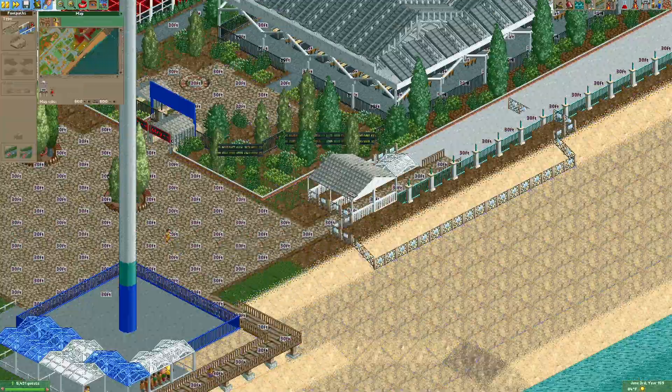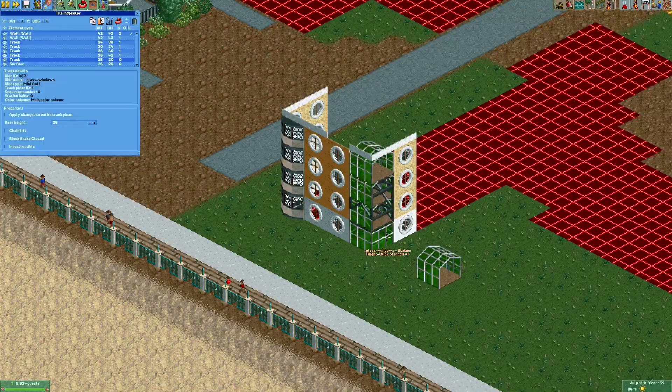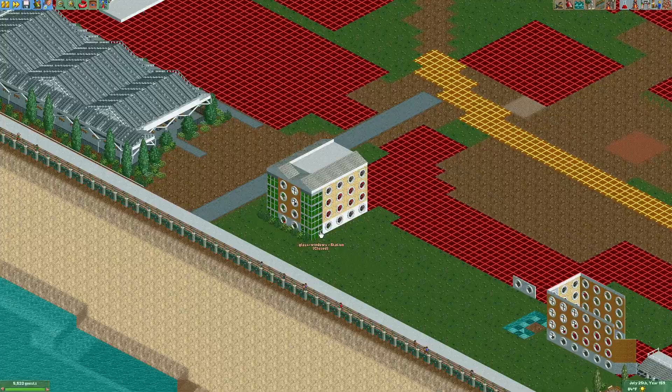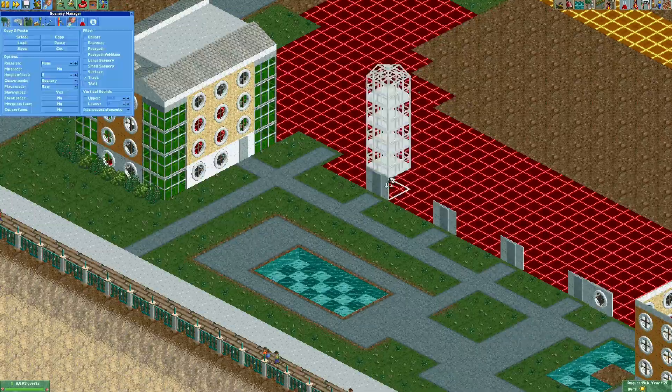In addition to the hotel itself we also have another pavilion area pretty similar to the one we did way back earlier on in the series with the point pavilion area. This one's pretty much the same thing — just more footpath and mini golf, four tables, and some nice wooden coaster roofs. Nothing too crazy here.